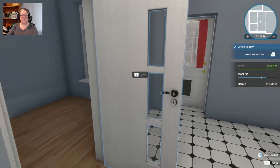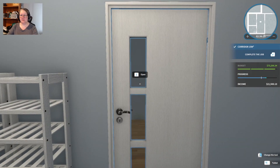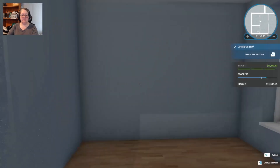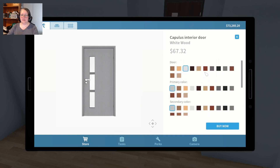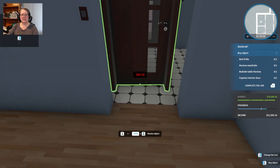I don't think it matches the other door. I probably should have used a different Capulous interior door. What's my budget like? I've been finishing way over budget for a lot of the others. Let's try that trick again — I can see the other door over there, so I'll try to match it. I think it was burned beach, and a frame of burned beach. Yep, that looks about right.